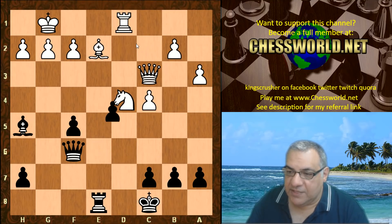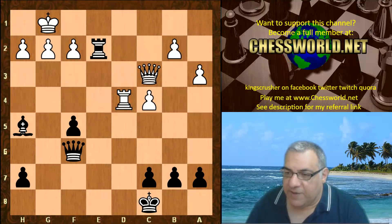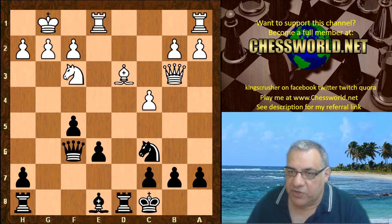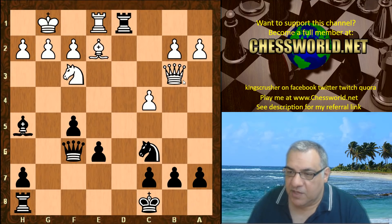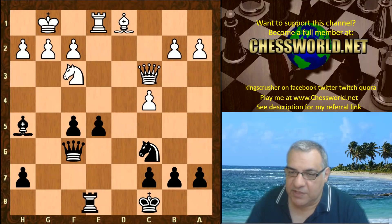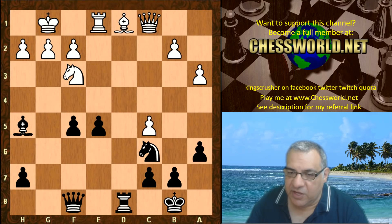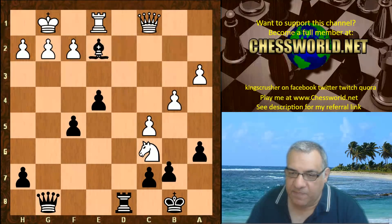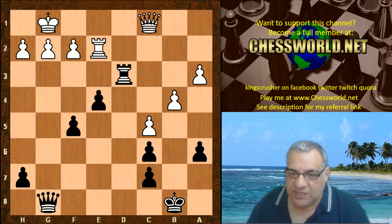Now with e5 this is actually very pleasant for black. For example Knight d4 is nasty for white here, where white can end up losing material. Looking back at this position — if Bishop takes again, black can still play e5 with advantage. For example Queen c3, rook d8 ties white down tactically. Even if black gets doubled pawns, that kind of scenario is good for black as well.